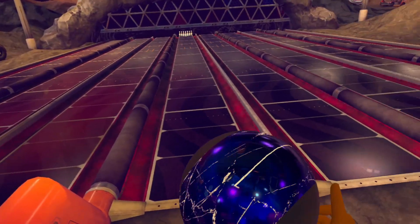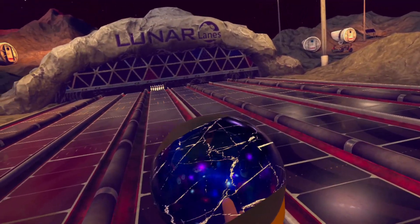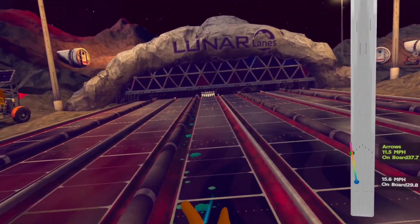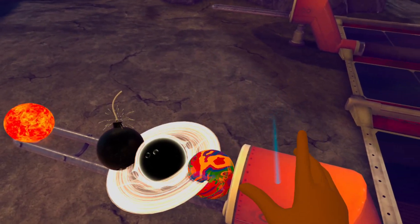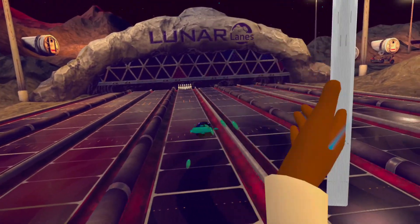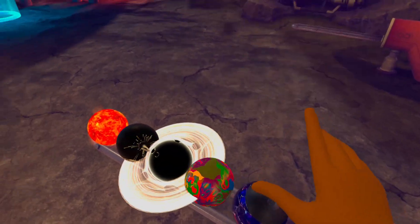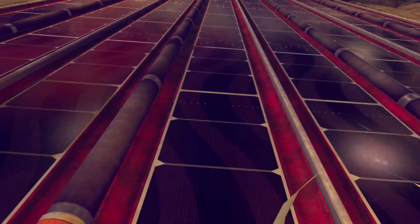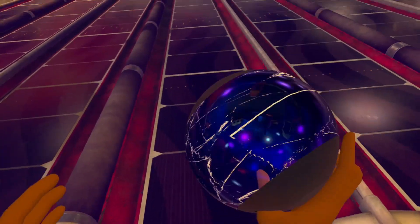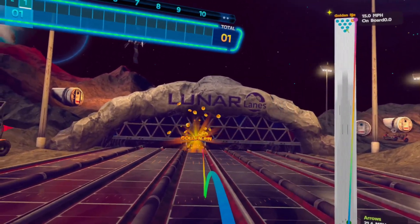First up is the broken glass. This one is unique because it kind of leaves things on the ground — pay attention. I need to throw it like a normal person. Okay, first time with these balls. Oh — golden pin! Come on, hit the golden pin! Yeah! We just hit the golden pin!